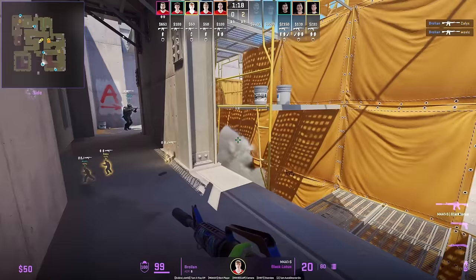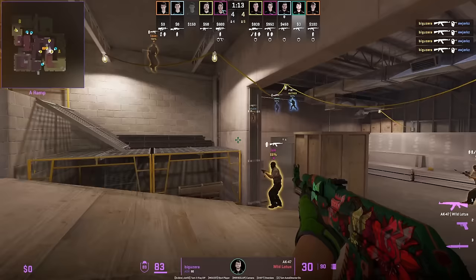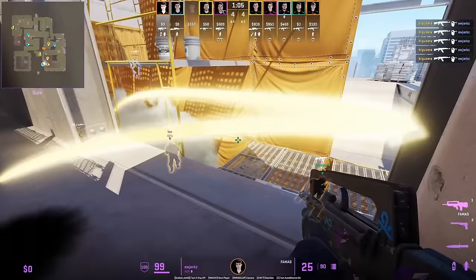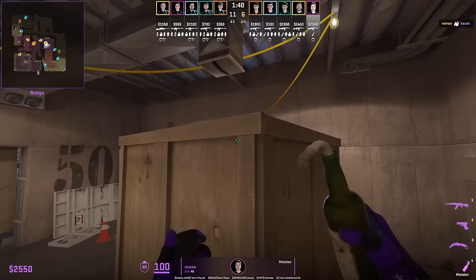Brolin smokes yellow and uses the smoke as cover to come out and hold the gap inside yellow, hitting this wall bang. Big Uzera entries up towards ramp and crouches along the yellow wall so the pushed-up CT cannot spot him.